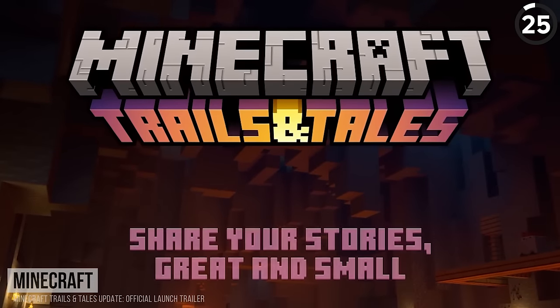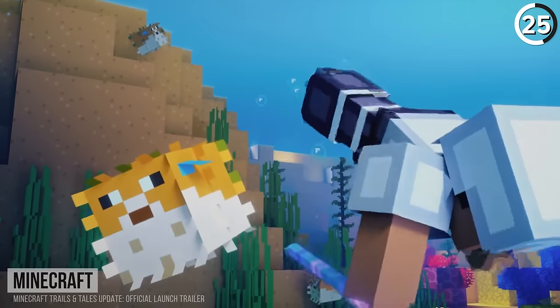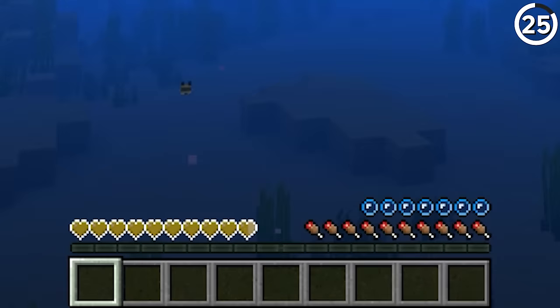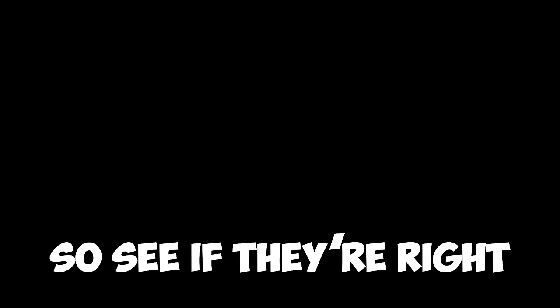In the trailer for the Trails and Tales update, we see Steve diving into the water to find some of the new Tide armor trims. But when he dives down, he gets noticeably close to the puffer fish — enough for it to puff up. And if Minecraft's taught us anything, that also means that Steve would get poisoned. No amount of cool looking armor's gonna change that. YouTube thinks you might like this video, so see if they're right and have a good one.